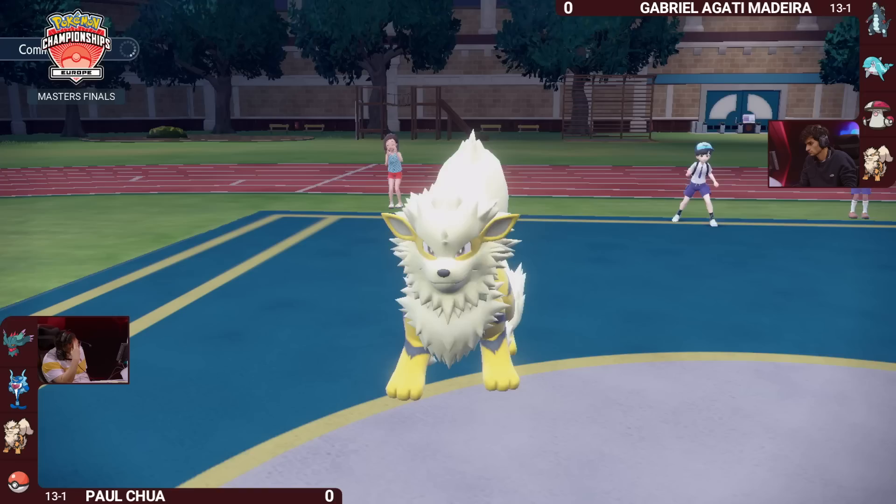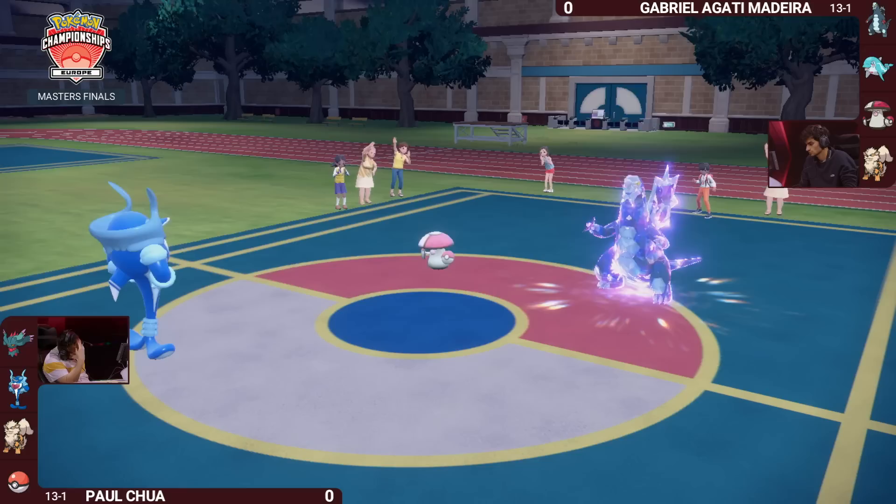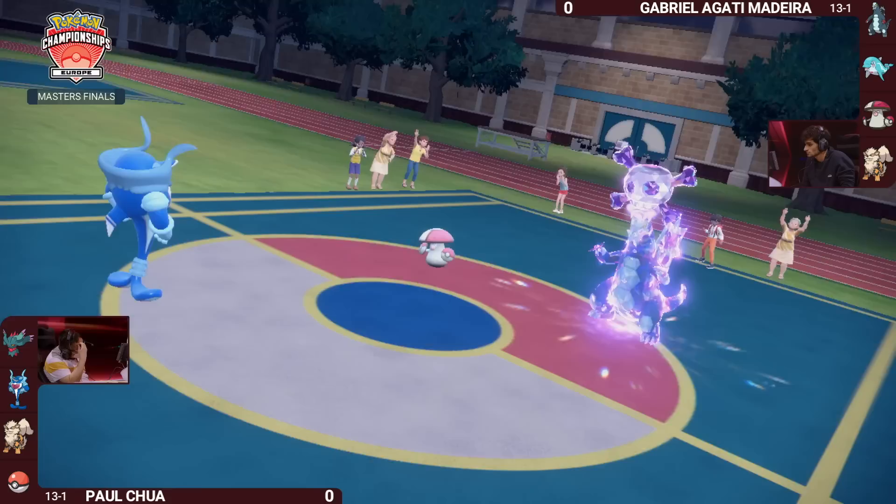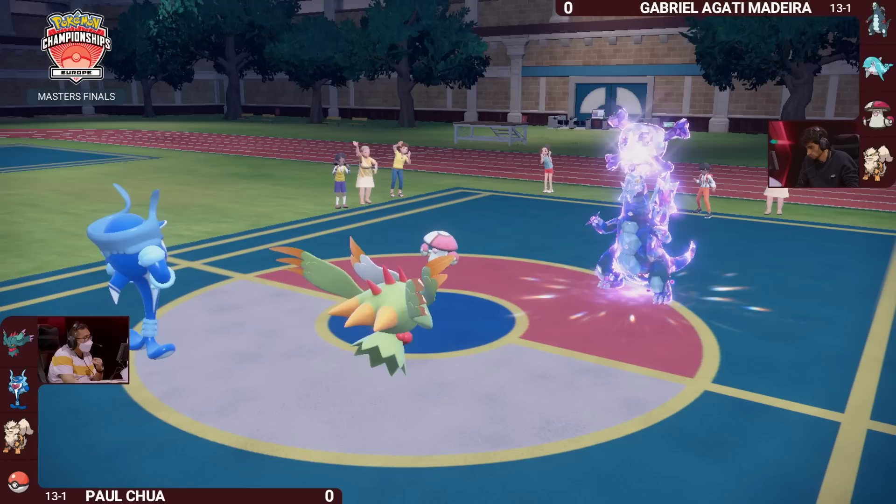Not only do you preserve that Fluttermane — nice and speedy in the back for later — you've now got Palafin on the field applying pressure. Maybe something like a Wavecrash to deal huge damage. Arcanine now switches out to preserve Intimidate for later. Fluttermane takes its place. Palafin goes for the Protect, trying to see what strategy Gabriella wants to go for. It was indeed the Glaive Rush going into that slot — really nice defensive play from Paul.